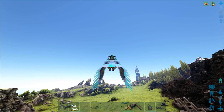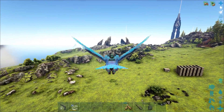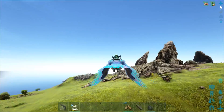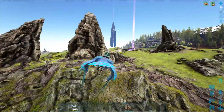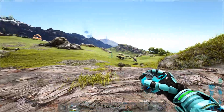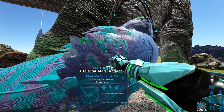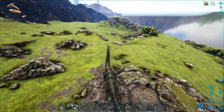Our behemoth is born, grown, and imprinted - it just hasn't been leveled yet. We're gonna take it over here and look for a giga to fight. This thing is already gonna do insane damage. First let me try it out on these aloes and maybe that bronto over there. Let's land right here. Bracky, bam! It's so big - I love them. As modded creatures go, Karuga's stuff like the Indominus Rex, this is the best of the best.